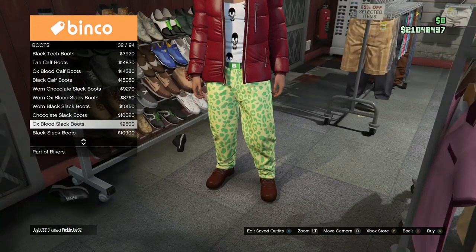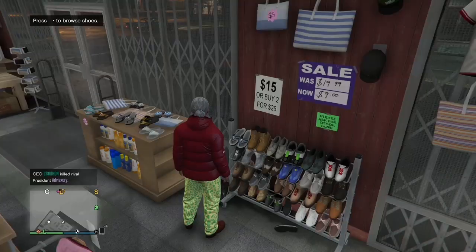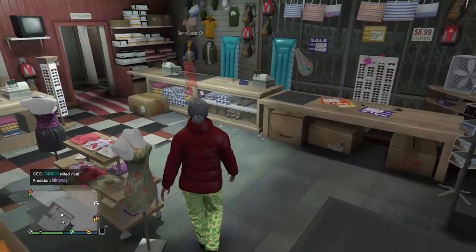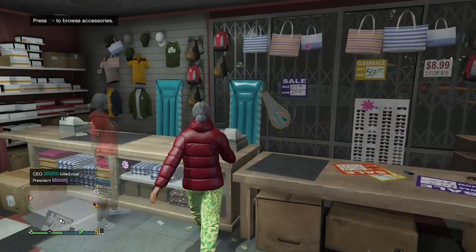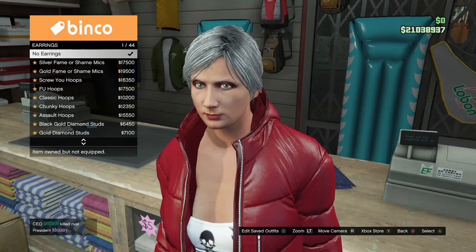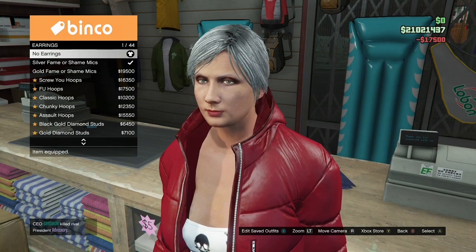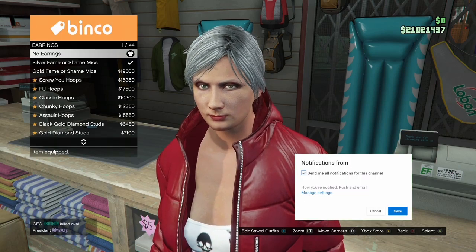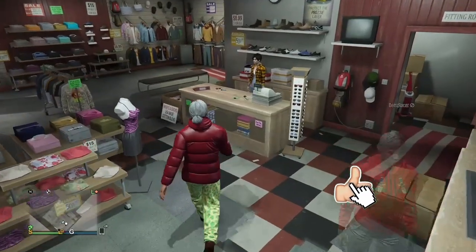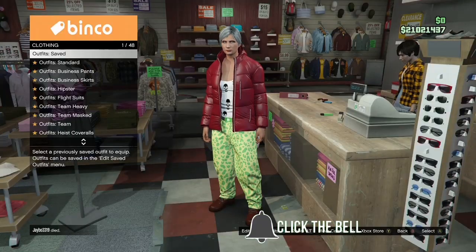Once you've got the boots, make your way over to Accessories, go to Earrings, and if your female character has any earrings on, make sure you take them off. Some female characters spawn with earrings by default, so remove them if present. Once you've taken off the earrings, go ahead and save the outfit — make sure you save it in an empty slot on your main character. The outfit I don't want to lose is in slot 20 on my main, so I'll save this in a different slot.